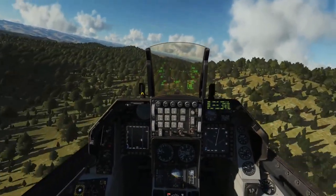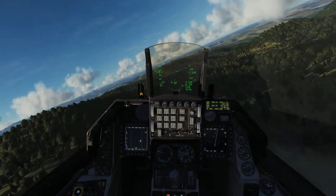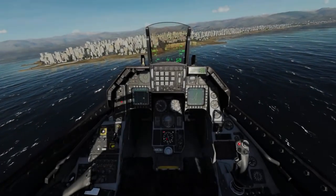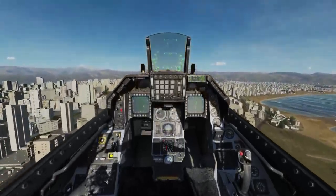The Viper is armed for air-to-air combat with Sidewinders, AMRAAMs, and an internal 20mm 6-barrel Gatling gun. It can also be loaded with a wide range of air-to-ground weapons that include general purpose bombs, rockets, canister munitions, Mavericks, laser and GPS guided bombs, and more.